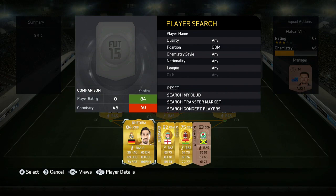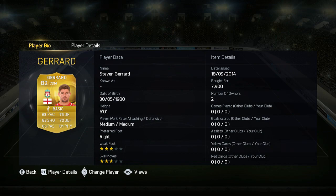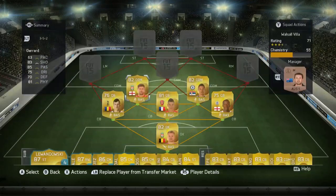In the first CDM position we have Matic — really good CDM, really overpowered, really tall, really strong, does the job very well. Got him in a pack. In the next CDM position we have Gerrard — 7.9k, not really the best CDM but he does the job very well in that position.